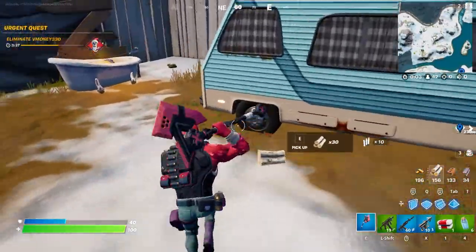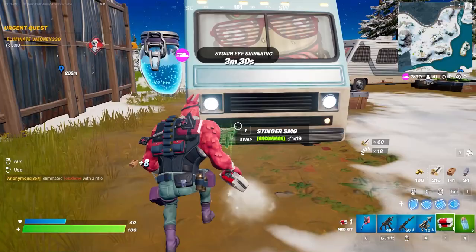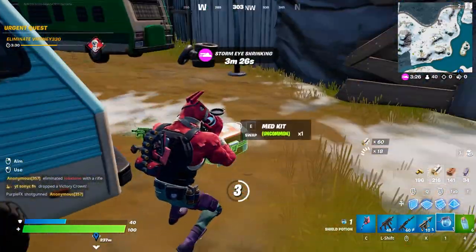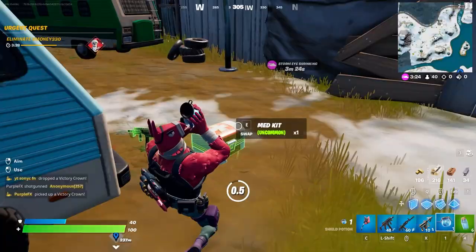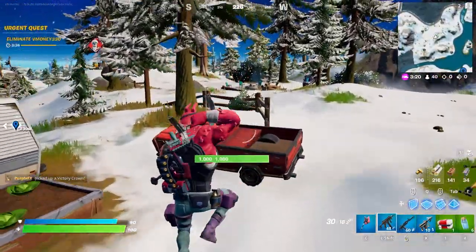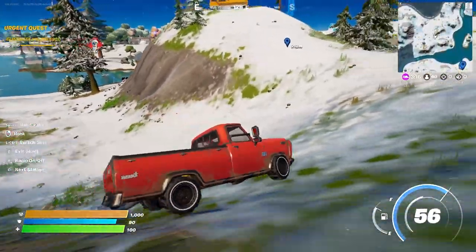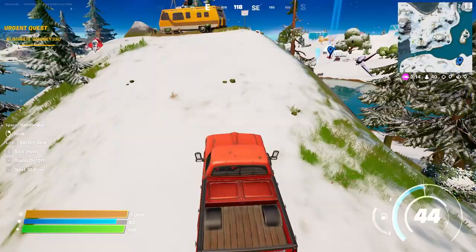I need chests here, got some ammo. This game really just does not want to give me a shotgun. I will say the shotguns this season feel a lot weaker — they don't hit as hard as the pump did, but maybe that's a good thing to change the meta up a little bit.